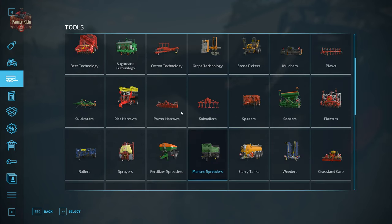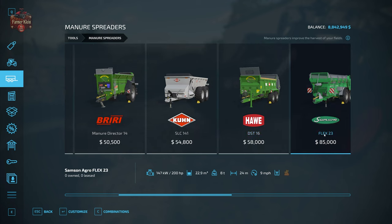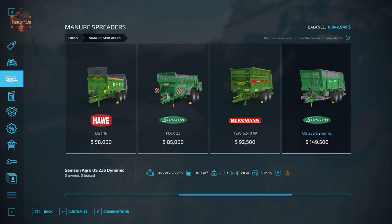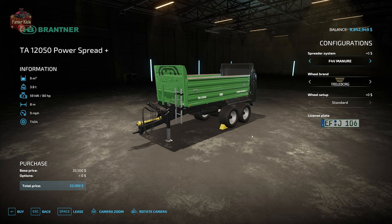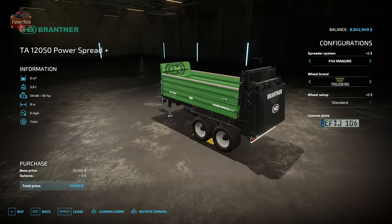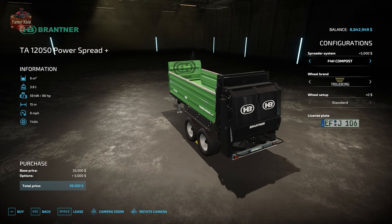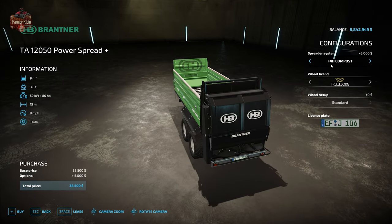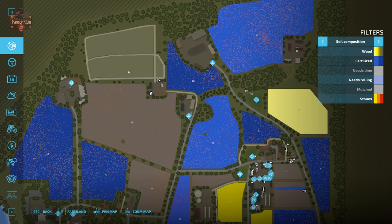If we go to Tools and then Manure Spreaders, you'll see that the base game manure spreaders are set to simply take manure — they are not going to accept our compost. But we do have the TA12050 Power Spread Plus that is part of the map and will accept compost. To enable that, we have to change the spreader system from F4V manure to F4H compost.